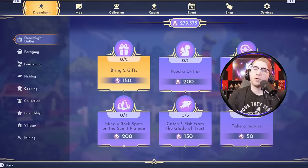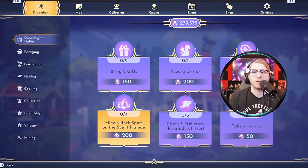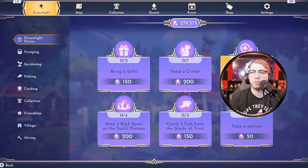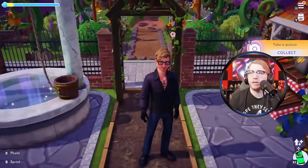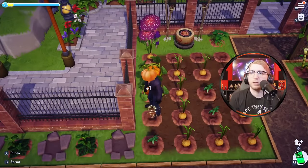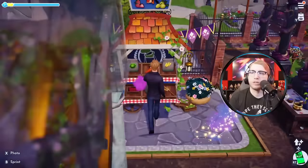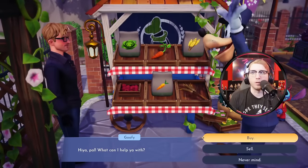So with that, we're ready to start. Current duties are: bring two gifts, feed a critter, sell three vegetables, take one picture, catch three fish from the Glade of Trust, and mine four rock spots in Sun Plateau. The last two are biome specific, but the rest can be done right here, right now. First, take a picture — easy, done. For sell veggies, I'll come over here and pick these three pumpkins, then sell them. That's out of the way. This is why we like having everything in one location.